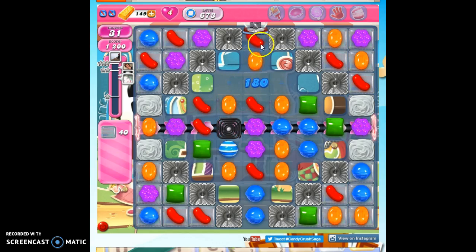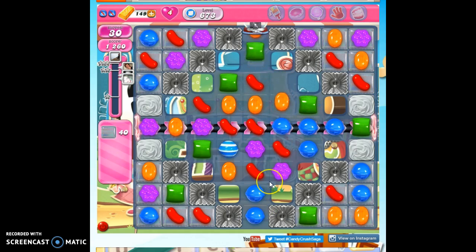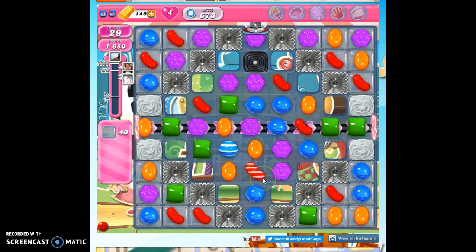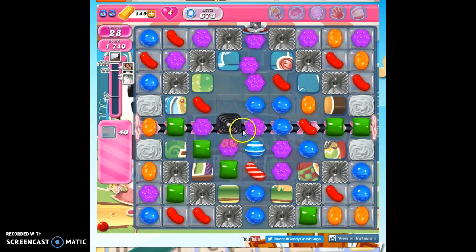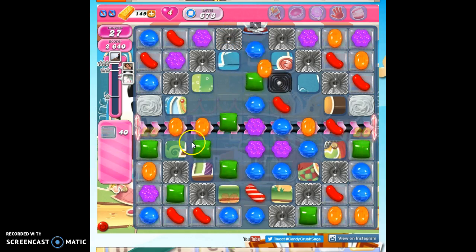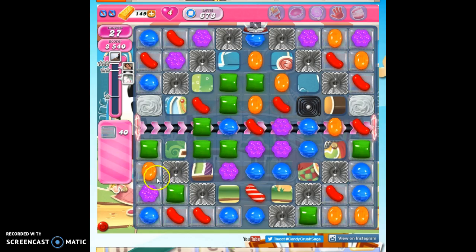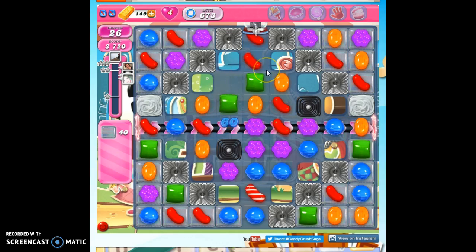I keep thinking maybe I'll just get something to match up here — not happening. So we're making a couple specials now. We should be able to detonate pretty quickly and start getting things opened up and get commerce between these various compartments. This is a particularly difficult area to reach. I'd rather have this detonate here than when it slides down, because here there's a better chance of making matches because there's more candy that connects together.